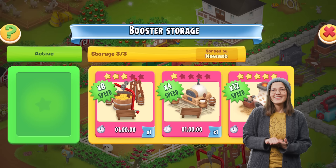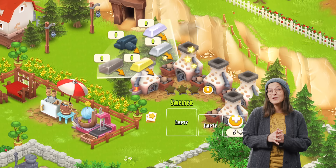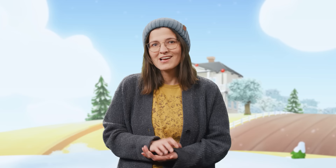Superboosters are also here and ready for everyone above level 35. They're power-ups that massively increase production for a single building, but just for an hour. The strongest one is a 5-star Superbooster, which will allow you to speed up production by 12 times. You'll be able to get them from Farm Pass, Mystery Boxes, and Derby Rewards. I'm sure they'll be really helpful when you need some stuff done quickly.